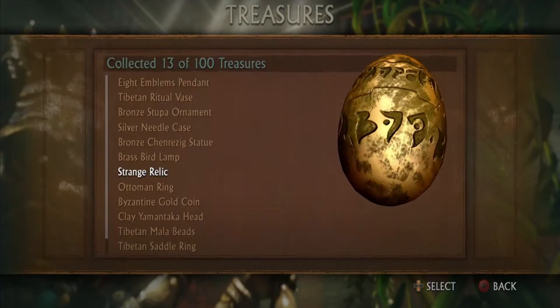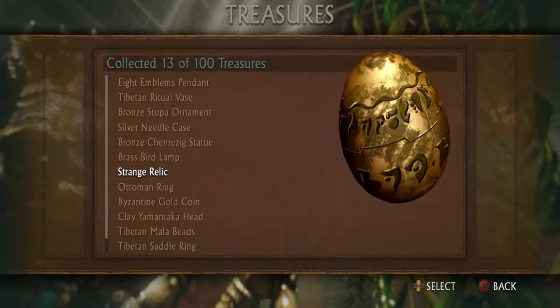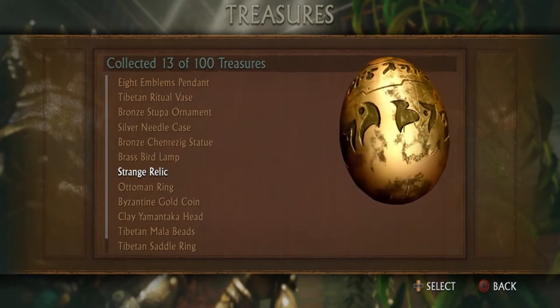Like in the previous game, you will find a strange relic — that is the Precursor Orb from Jak and Daxter.